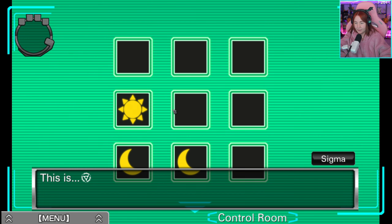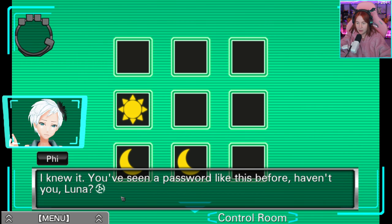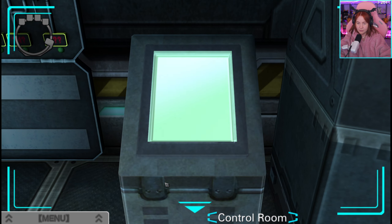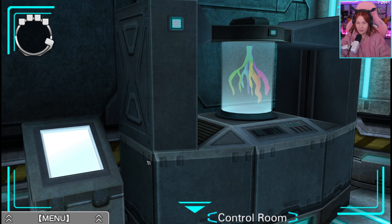Sonne, Mond, Mond. This is... I knew it. You've seen a password like this before, haven't you, Luna? Yes — in the IB room and the infirmary. It'll open the safe, right? Yeah. It was Sonne, Mond, Mond — richtig?